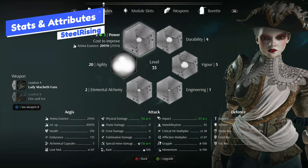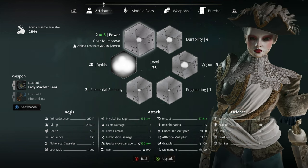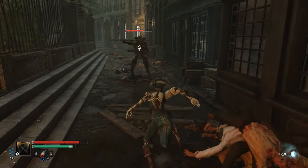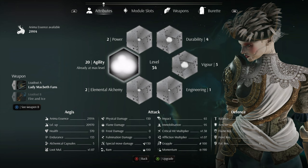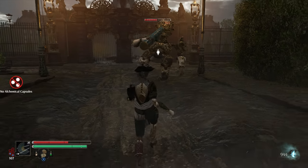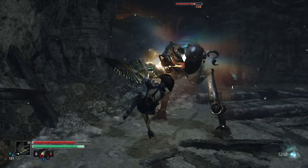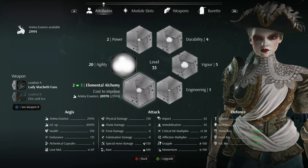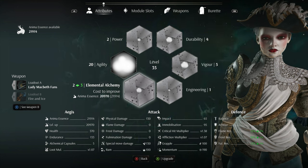Stats and attributes. In Steel Rising, you have six attributes to pick from when leveling up that will increase your secondary stats. Power increases your damage with power-scaling weapons and your impact damage — impact being how much stagger you inflict on targets when you hit them, pushing them back. Agility increases your damage with agility-scaling weapons and your immobilization damage. Immobilization is the build-up inside the diamond reticle when you lock onto targets; when it entirely fills up, it breaks their stance and you can follow up with a critical attack — this is the only way to perform a critical attack. Elemental Alchemy increases your damage with elemental-scaling weapons as well as your flame, frost, and formation resistances.